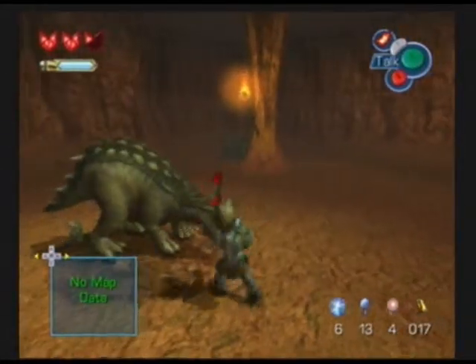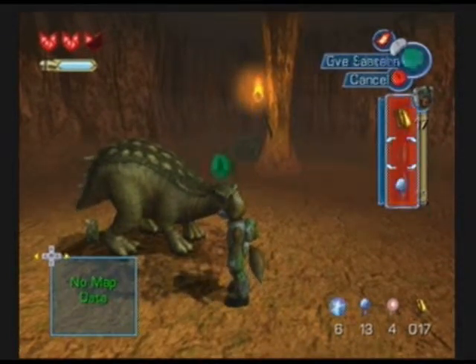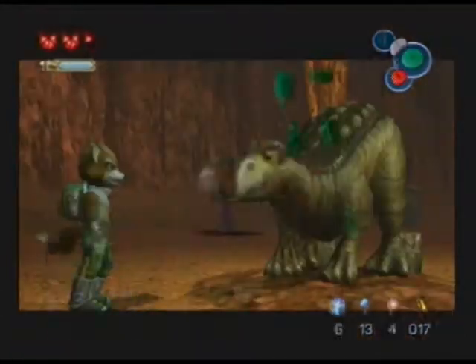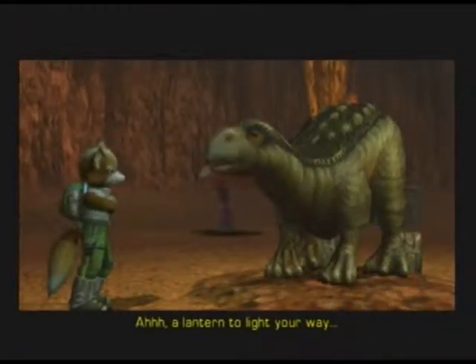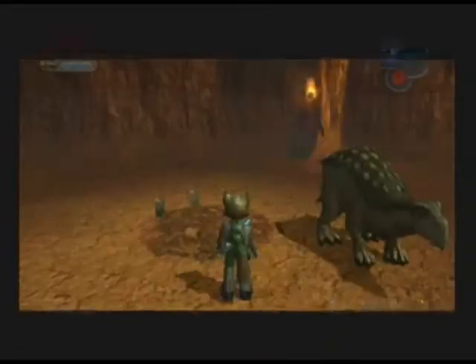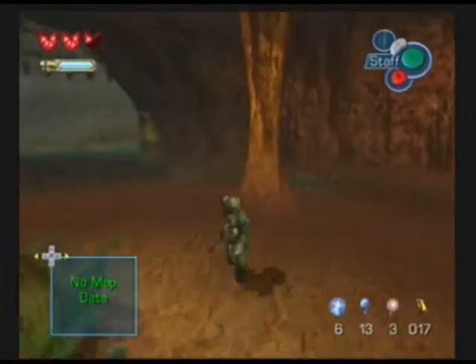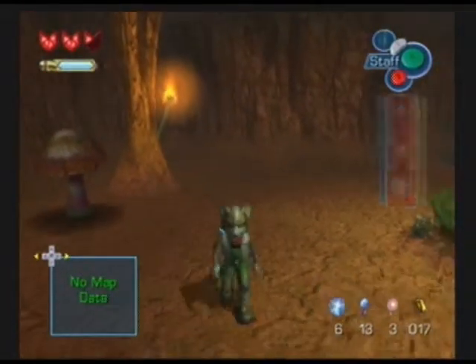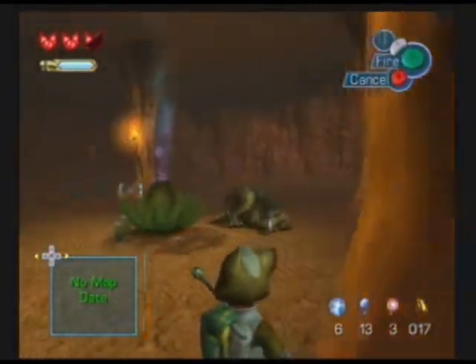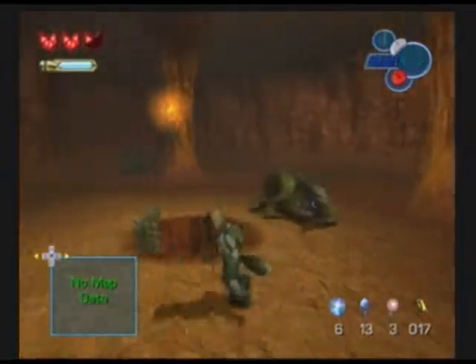So now that we've got the... let me actually equip it. Talk to this guy. A lantern to light your way! Good, yes, very good — excellent! He will not let you through unless you get the lantern, so don't bother speaking to this guy if you don't have the lantern. You need a lantern to carry on into this area.